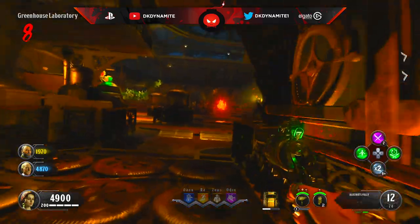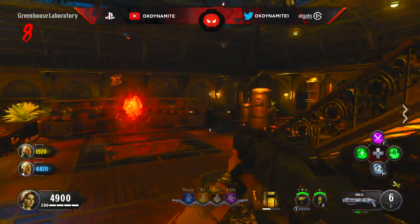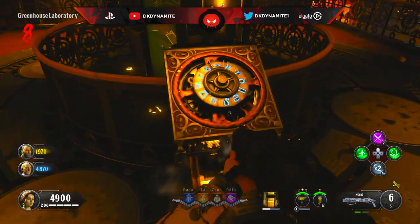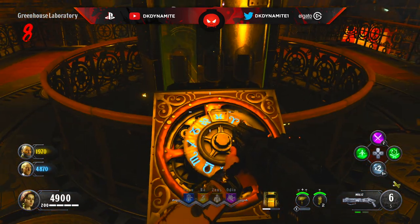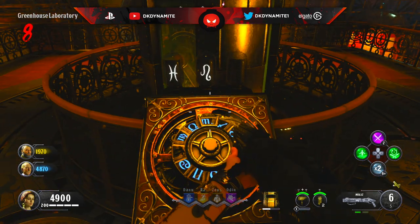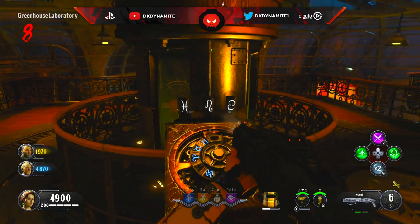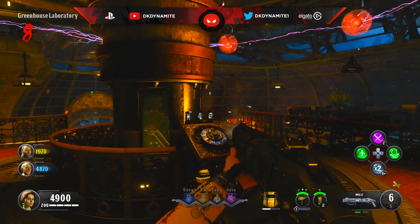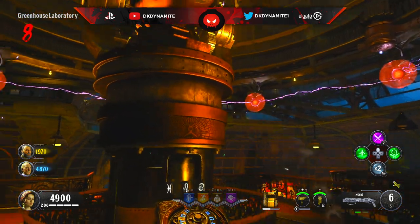Now we're going to move over to the greenhouse, and if you come upstairs you'll see the zodiac symbols on this dial. All you have to do is continue holding square to cycle through the zodiac symbols, and when you find the specific one you need you just melee it to actually input it. We're obviously going to input Pisces, then Leo, and then Cancer. Once you've done that, the roof will open up as you can see.